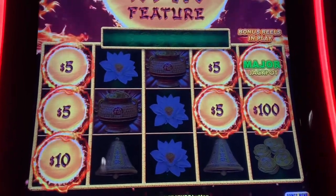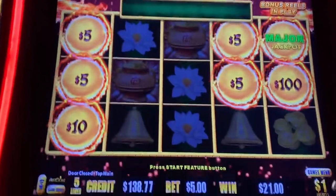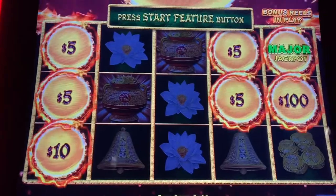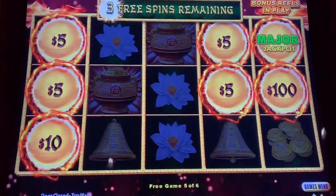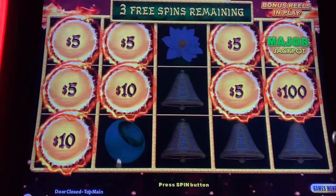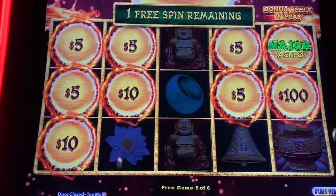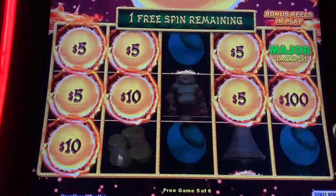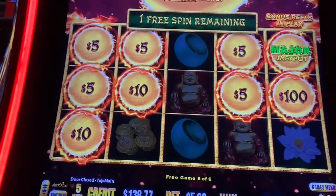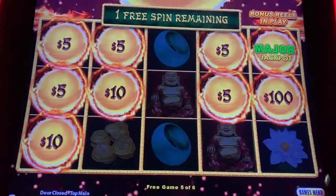What's up everybody, New England Slots here — I just got the maxed out major on a one dollar denom, five dollar bet here at Plain Ridge. This machine's been acting up, but let's see what else we can get. Wow, is it gonna be a hand pay? That's 1100 — there's a hundred dollar ball right underneath it. This is still free game, five of six.